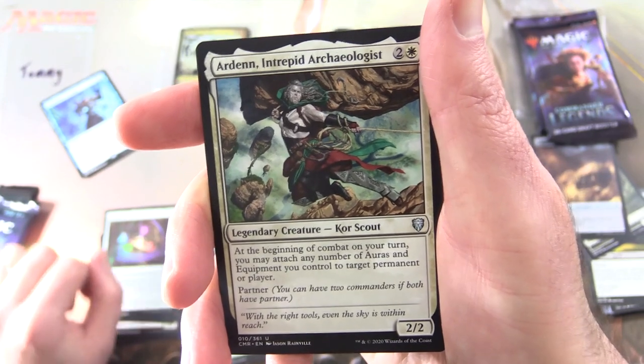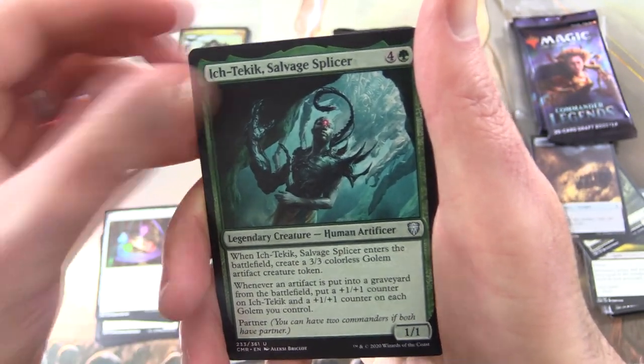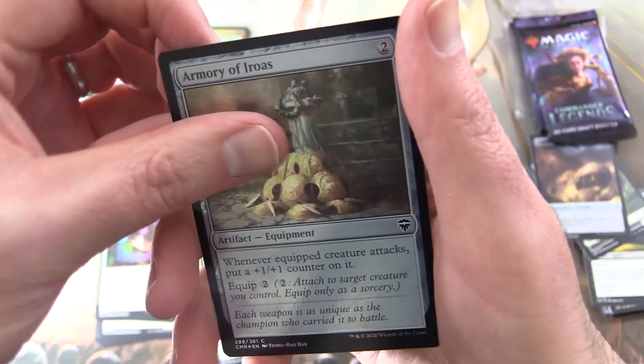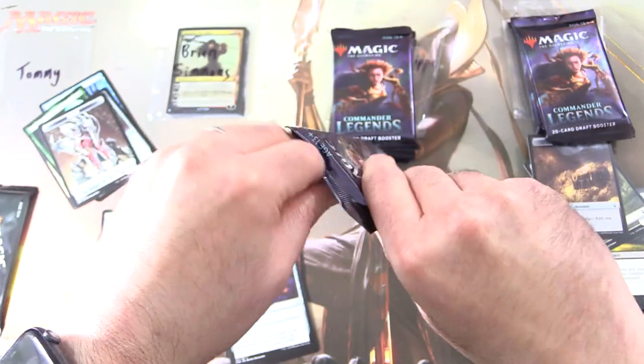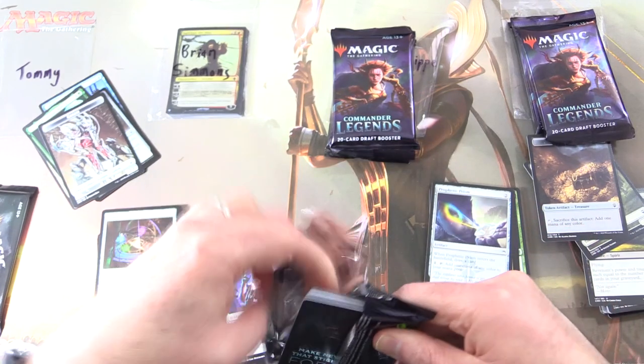You also get Arden Intrepid Archaeologist, along with Itch Techic, Salvage Splicer, and a foil Armory of Heroes — very cool — and a Golem token, I'll chuck him in as well. Onto the second pack of Commander Legends.